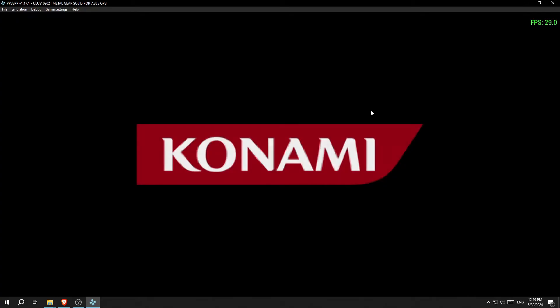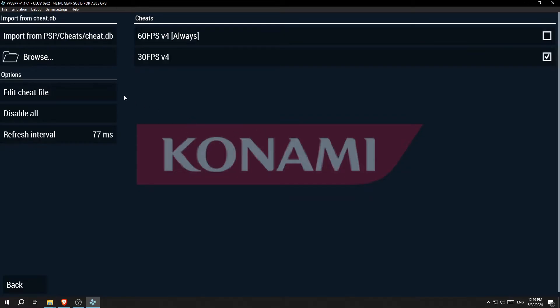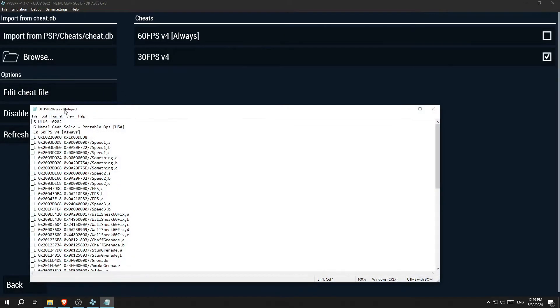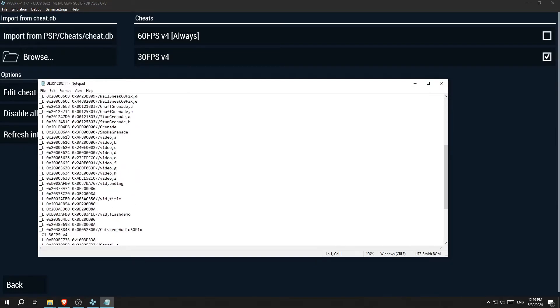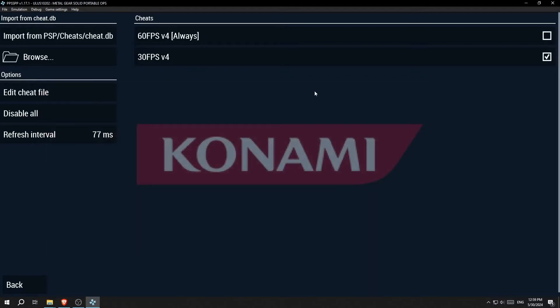Once you launch the game, press Escape to pause and then go over to Cheats and Edit Cheat File. I have the cheat for 60 FPS and the cheat for 30 FPS — I'll have both linked in the description. Copy and paste them exactly into the notepad file, then close it and reload the emulator and it should pop up like this. I'm using 30 FPS, but you could also use 60 FPS. These are the best versions of the FPS cheats because some other versions cause glitches like not being able to lean on walls or broken grenade physics.